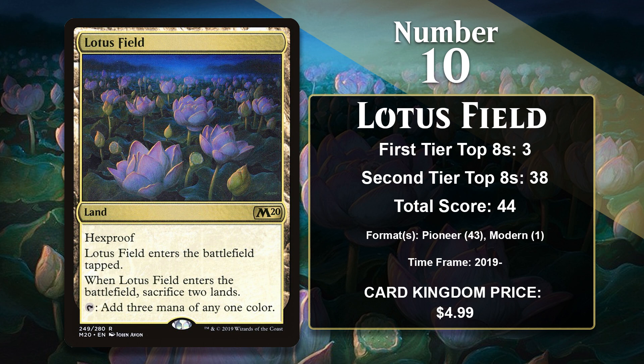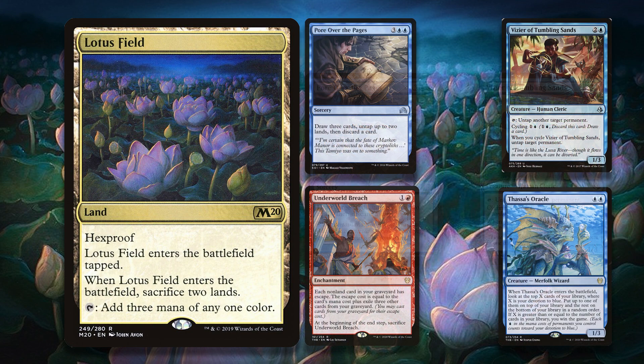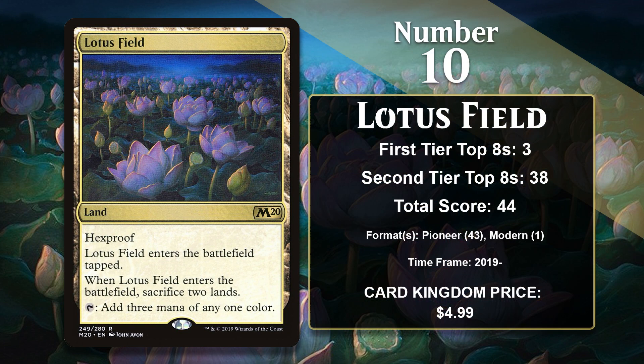It is played in decks that untap the land over and over again while ripping through the deck with cards like Pour Over the Pages and Vizier of Tumbling Sands. The earliest version of this deck used Underworld Breach and Thassa's Oracle to just keep casting things over and over again, untapping the lands, and ripping through the library until you could win with the Oracle trigger. Underworld Breach did eventually get banned in Pioneer, but Lotus Field survived by adapting — now you could also copy Lotus Field with Thespian Stage, allowing for even more crazy mana, powering into Omniscience and winning with Approach of the Second Sun. Lotus Field has also gained a single point in Modern and looks likely to continue finding success in Pioneer and the new Explorer format.